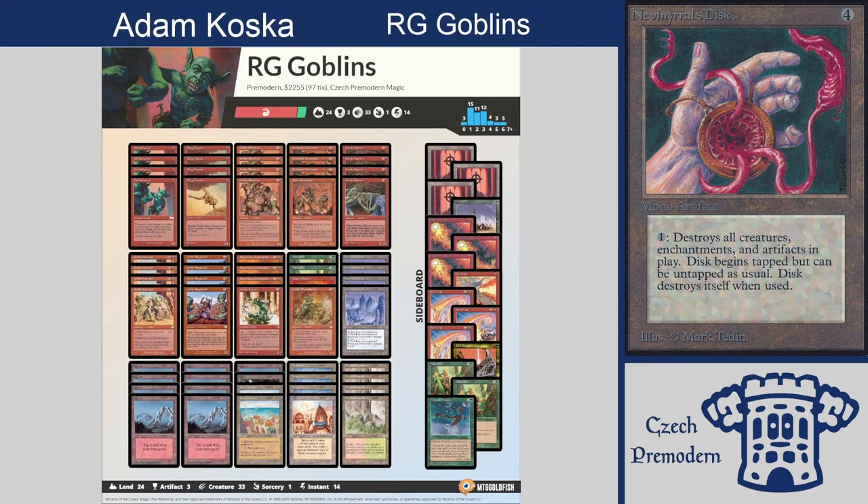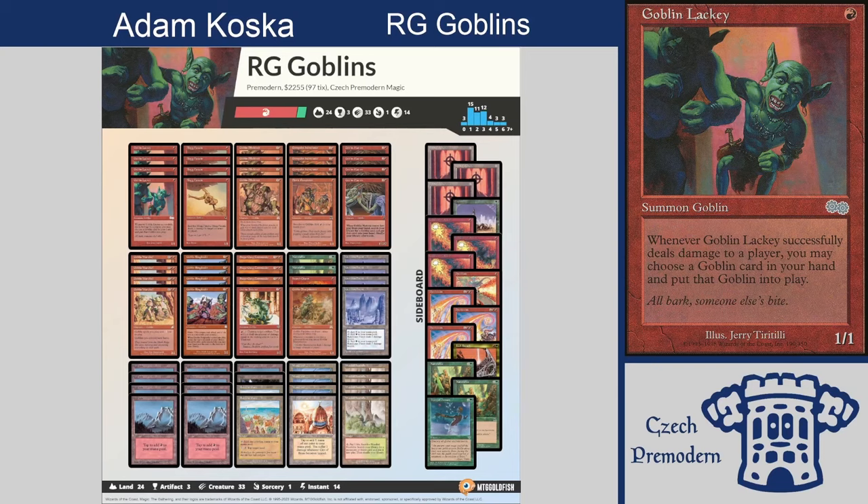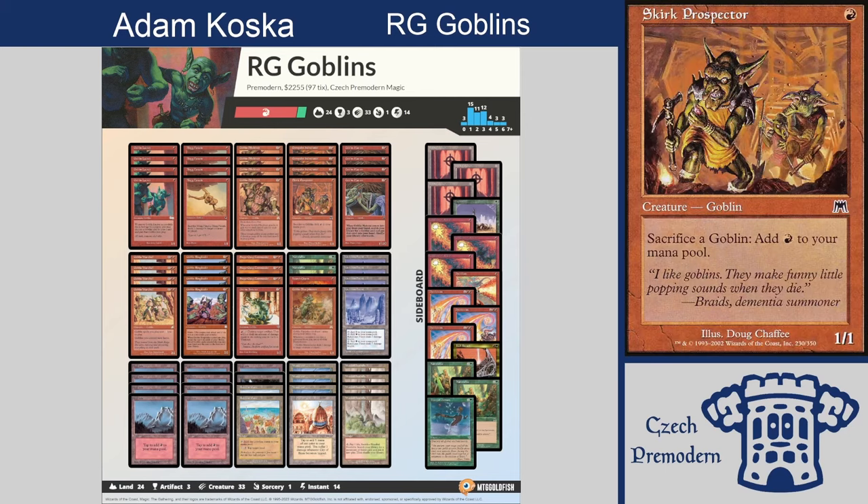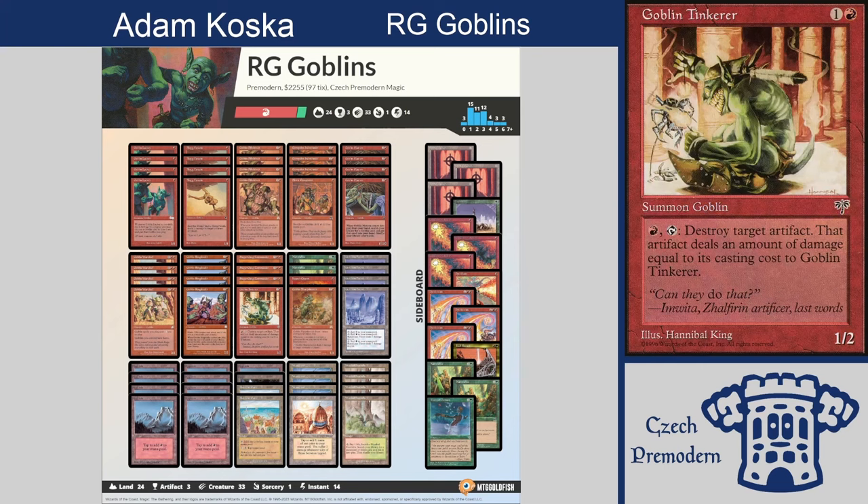My list is Goblins with green, which I think is standard these days for Naturalizes — so I can Naturalize your Wand of Denial, or more likely the Phyrexian Arena or Nevinyrral's Disk. There are some targets in there. With Goblins most of the cards are locked in — you're not going to play less than four Lackeys, four Piledrivers, four Warchiefs — it's mostly about fine-tuning the final numbers. This version has one Skirk Prospector, one Goblin Matron, one Goblin Sharpshooter. You can play with those one-ofs, add or cut — this is pretty close to a stock version.